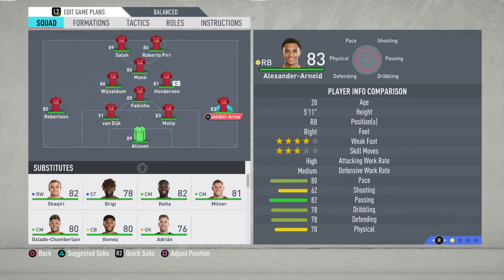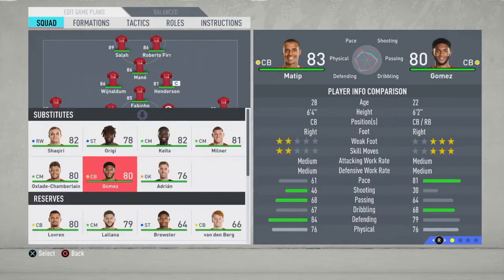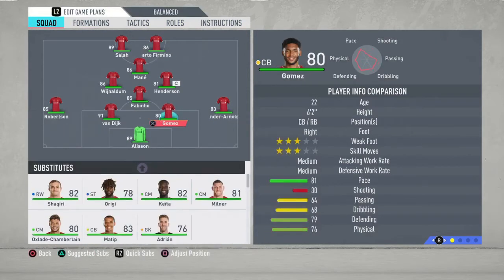His pace might lie to you but he's gonna do perfectly fine, believe me. At center back, instead of Matip, we're gonna play Joe Gomez. 81 pace is a lot for a center back, but he's big and he's got okay defending and physical stats too. And the other player needs no introduction — Virgil van Dijk. Just an incredible player. He does things on his own in FIFA and I'm always amazed when he plays.